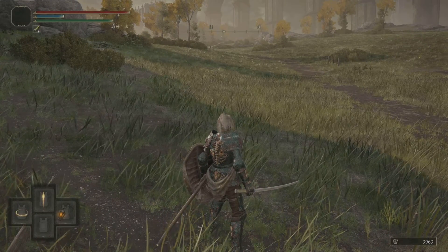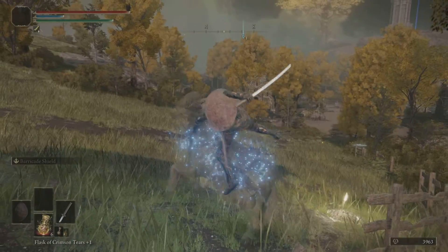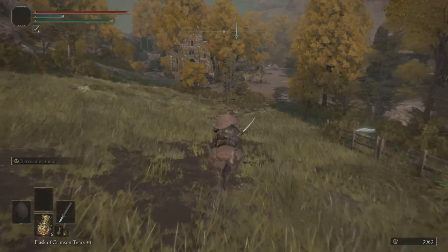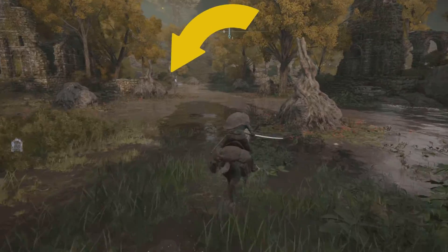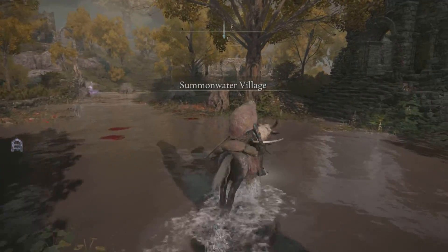I'm going to grab my mount and from here we're just going to make a beeline for that map pin. You can see in the distance that's the boss — we don't need to fight him.